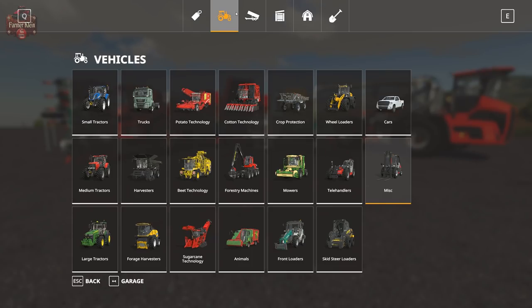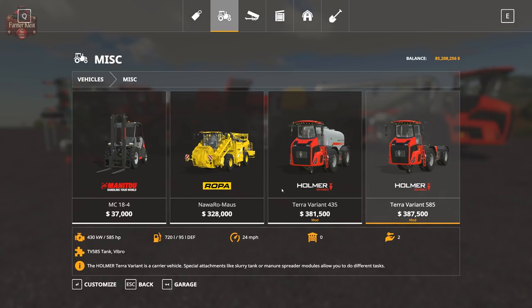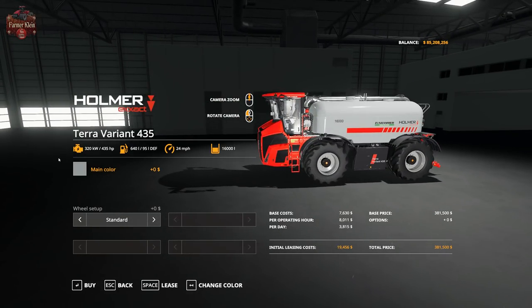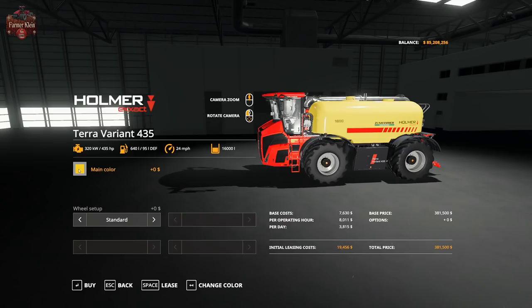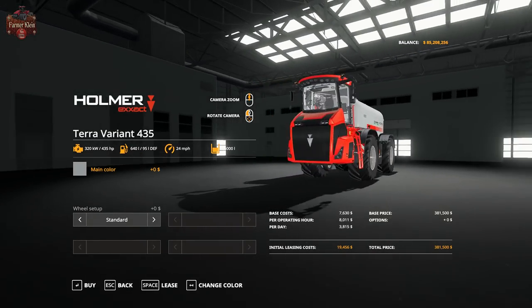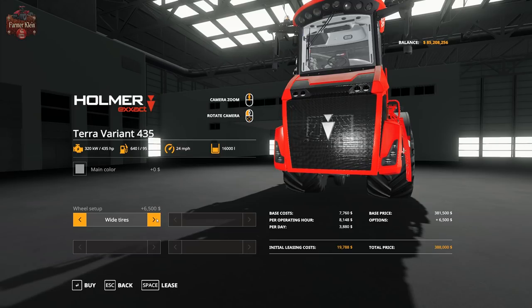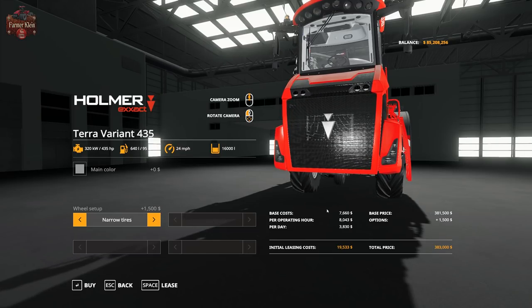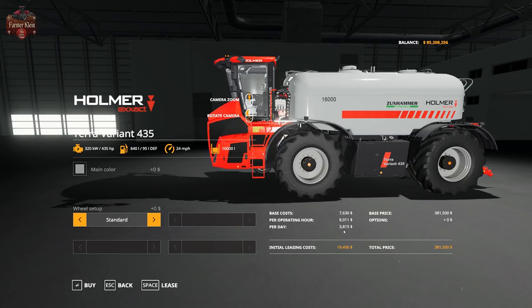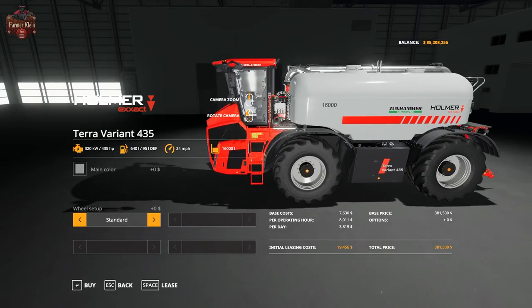You can also find these under Vehicles and Miscellaneous. The Terra Variant 435 is basically a self-propelled slurry tank. We have a choice of yellow or gray for the tank color. Top speed is 24 miles per hour, 16,000 liter capacity, and 435 horsepower. There are three tire configuration options: standard wheels, wide tires, or narrows. Standard price is $381,500, $19,456 to lease, $3,815 per day, and $8,011 per operating hour.